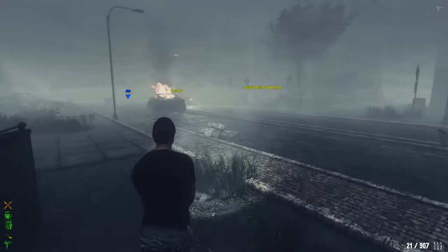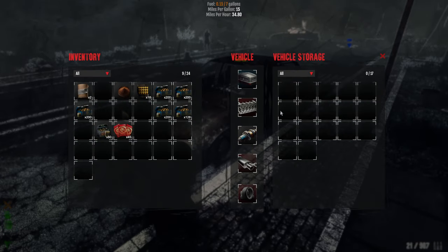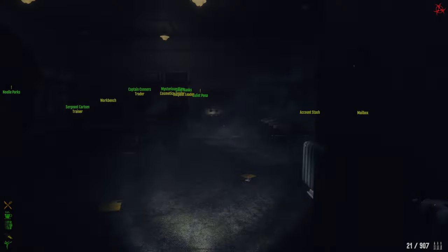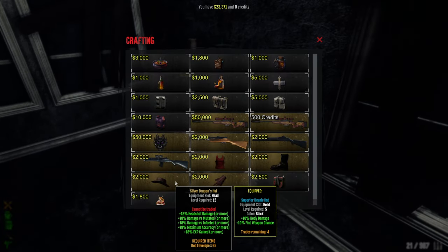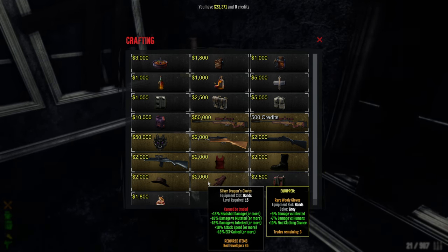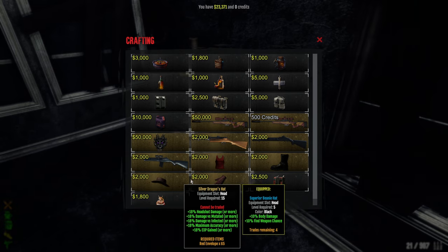We have 23k cash. At the workbench — they're all 65. Oh man, we're missing some, just a little bit. Look at those gloves — we must grab those! We definitely must grab that, we really need that, guys.